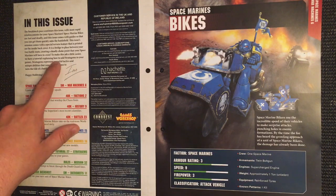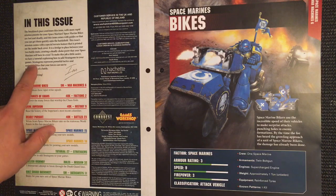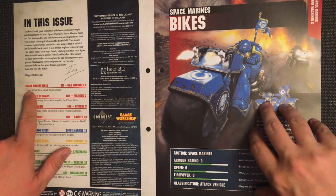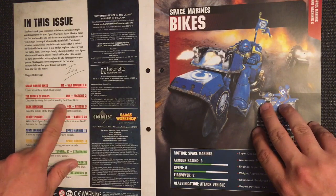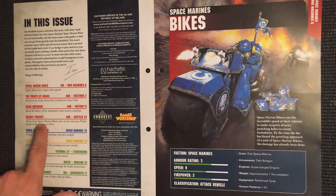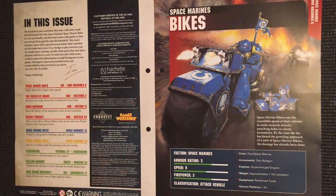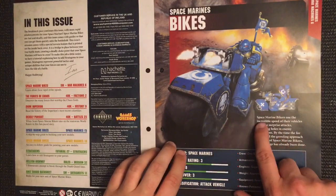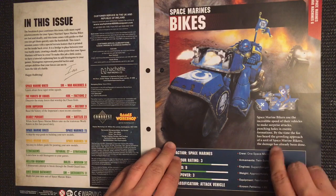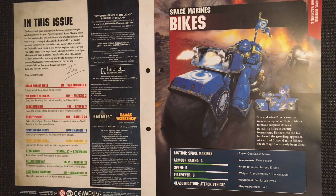To make this easier, we have a tutorial explaining how to add stratagems to your games. Stratagems represent powerful tactics and unique abilities that your forces can use to turn the tide of battle. We also learn about the bikes, then forces of Chaos. Space Marine bikers use the incredible speed of their vehicles to make surprise attacks, punching holes in enemy formations. By the time the foe has heard the growling approach of a unit of Space Marine bikers, the damage has already been done.